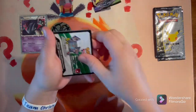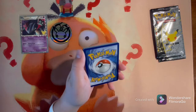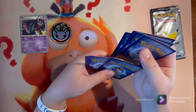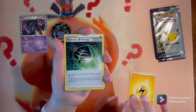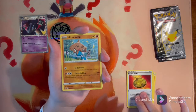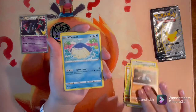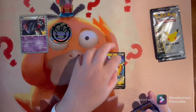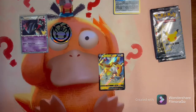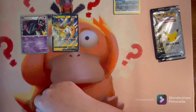Oh, white and green on the Vivid Voltage pack — that's actually good, these are gonna have good pull rates. Going from back to front: Lightning type energy, Aromatic energy, Hitmontop, Whooper, Nincada, Wishiwashi, Dwebble, Wailmer. And an Ampharos V! I've actually never pulled an Ampharos V before — I bought the one I have from a card shop. That is a pretty good pull, nice card.